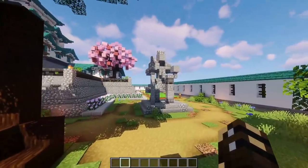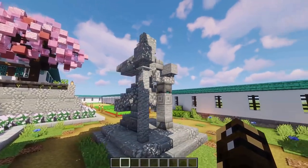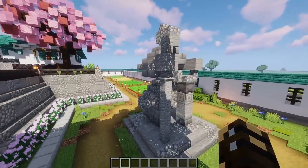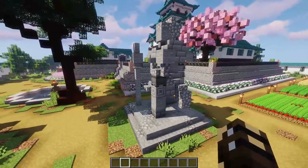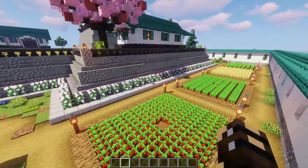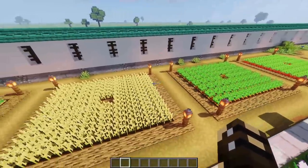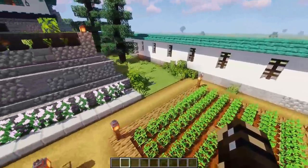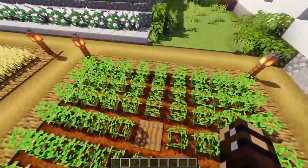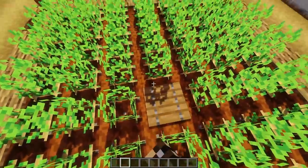And then we've got my samurai statue — he's got a horned helmet on his knee and a katana in his hand. I have a tutorial for this statue so I'll link that below as well. Just a few flowers around the side of the embankment here. And because it's a base you need some crops — I've got carrots, potato, wheat and beetroot growing here. We've got our water sources in the middle with a little light source in there as well.